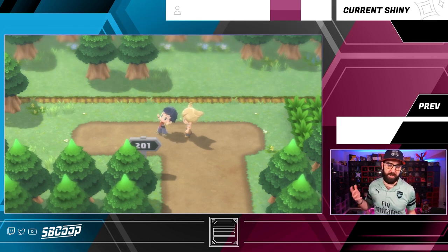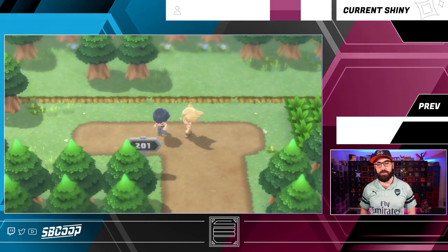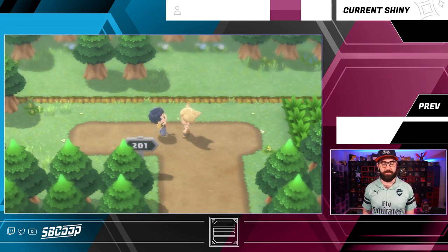We've started the game. You talked to your mom. You met your rival — either Barry or you named it something funny. So here you are with Barry. We're just gonna call him Barry. You need to go over and investigate something going on over by Lake Verity.